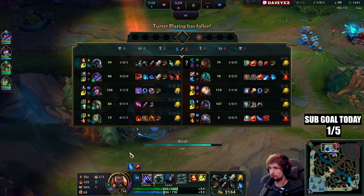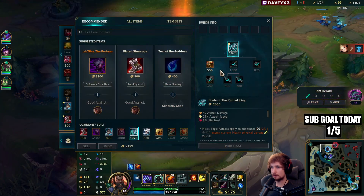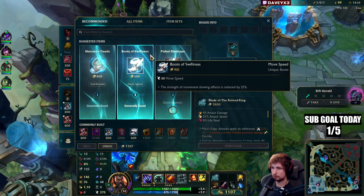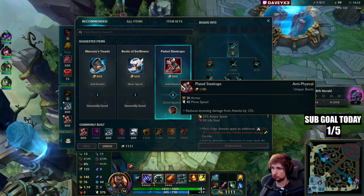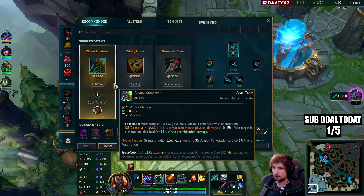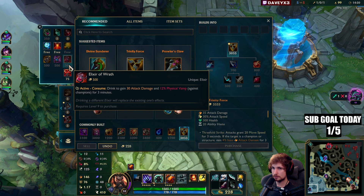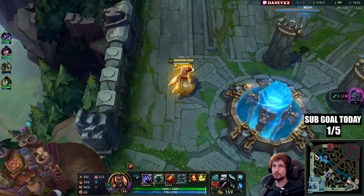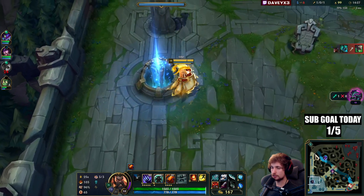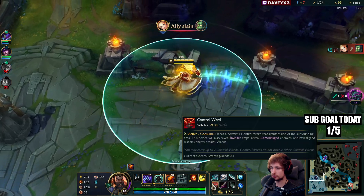Now that we have Blade of the Ruined King — since we don't have Ghost this game, I can't really go for Steelcap boots, I need Swiftness. So we're building Swiftness and one more attack speed item. Usually when I play Udyr I go Steelcaps very often, but since we accidentally don't have Ghost, I have to go Swiftness because I need the movement speed.